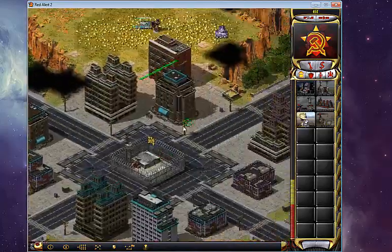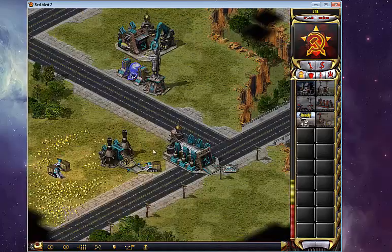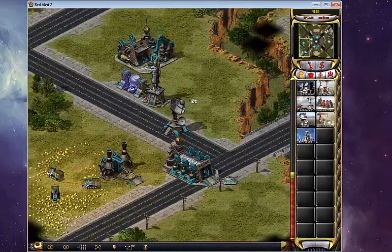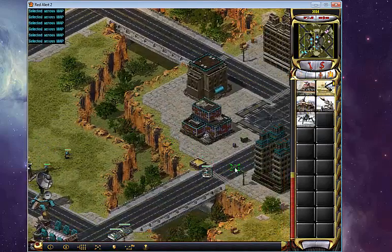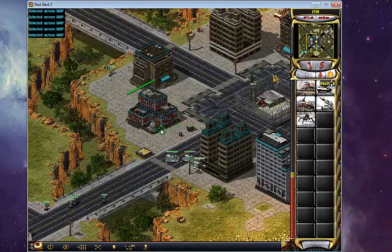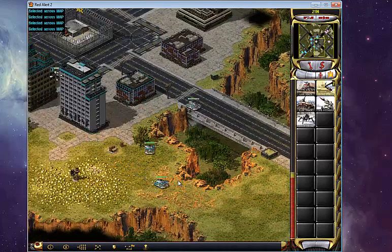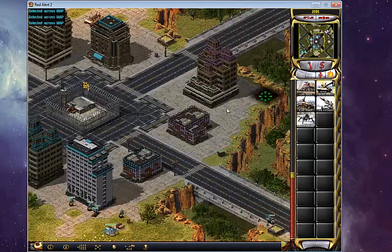The reason why I like to make a radar versus an Allied player is obviously you get the desolator. The desolator is an important unit versus the Allies, especially because of the weakness in the Allied tanks. A single desolator can destroy the Allied units. Hopefully we get matched with some higher skilled players soon, because this guy is going to be dead in the next few moments here.